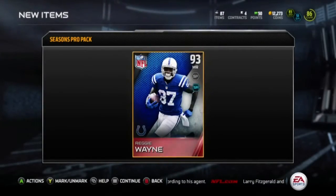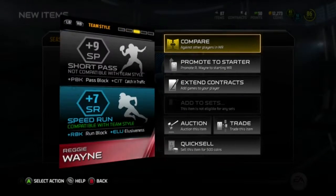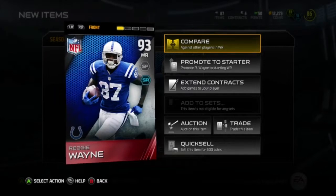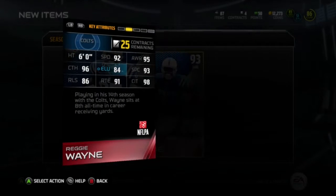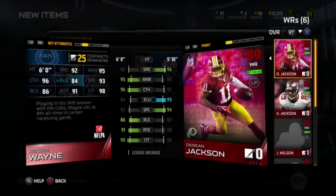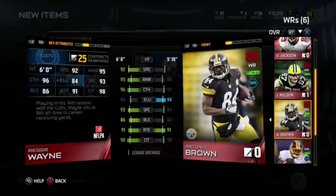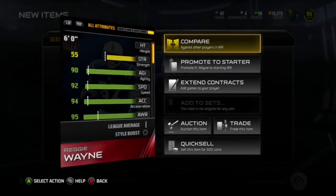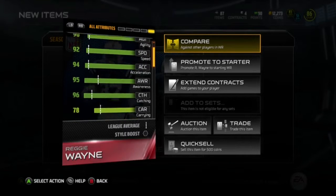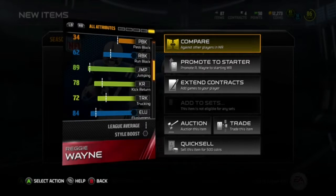We get Reggie Wayne! That's the best one that you could pull. Look at those stats - wow. 92 speed, 95 awareness, 96 catching, 93 spectacular catch, 91 route running, 98 catching in traffic. That's amazing. Just taking a quick look at his stats, he's definitely a starter on my team.